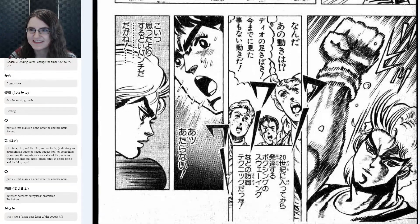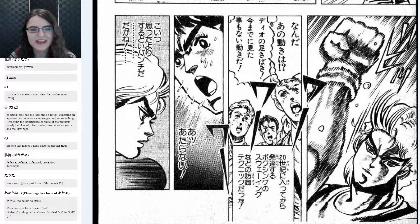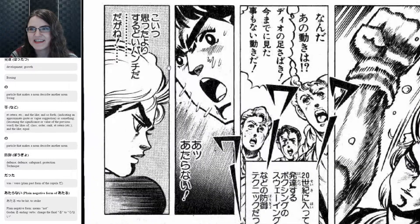Next, Jojo is like: 当たらない — shoot, I cannot hit him. 当たらない is the plain negative form of 当たる, meaning 'to be hit' or 'to strike.' That's a godan る-ending verb, so to make its negative form, you take the u-based ending, change it to its a-base ending, and add ない. So 当たる becomes 当たらない — 'can't hit,' 'won't hit.' It's like, oh man, this is a problem.